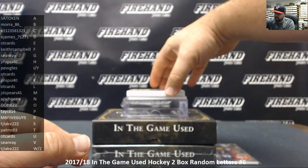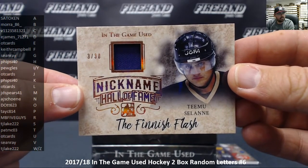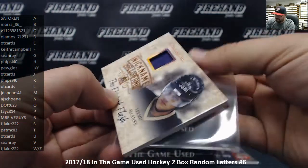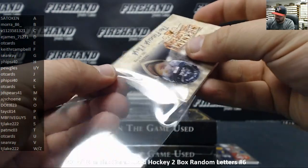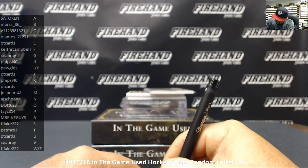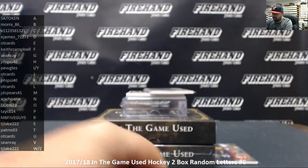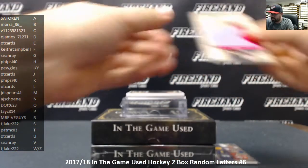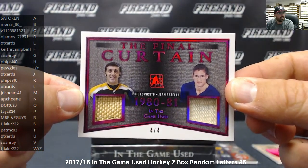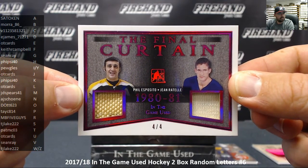Next up, a single relic number 3 out of 30 — Hall of Fame Nicknames, 'The Finnish Flash,' Teemu Selanne. There's one TJ Lake doesn't have to fight over; this one's his already. That's going to TJ Lake. Next up, a nice dual relic — The Final Curtain, number 4 out of 4 — Phil Esposito and Jean Ratelle. The letter E goes to OT Cards and the letter R goes to MB5 Guys, so we'll be going to a random draw.